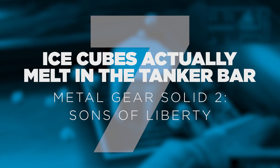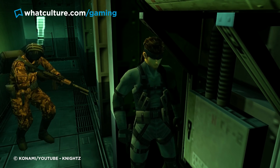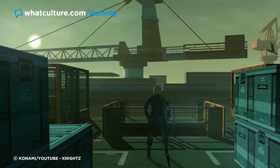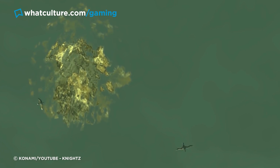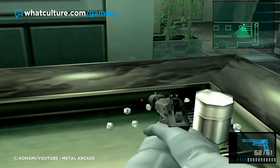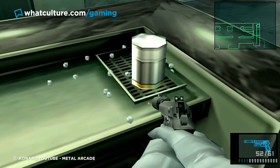Number 7: Ice cubes actually melt in the tanker bar. Metal Gear Solid 2: Sons of Liberty. Hideo Kojima loves to include ridiculous details in his video games, and many are sure to be missed by all but the most attentive and obsessive of players. Perhaps the most impressively absurd detail in any of his games appears in Metal Gear Solid 2. In the bar area of the tanker, you're able to shoot an ice bucket which will cause individual ice cubes to tumble out. Pretty cool for 2001, right? But it gets better: if you stick around and watch the ice cubes in first-person view,